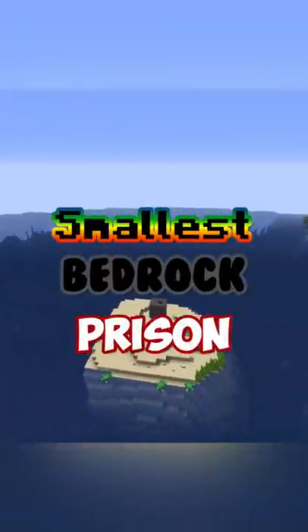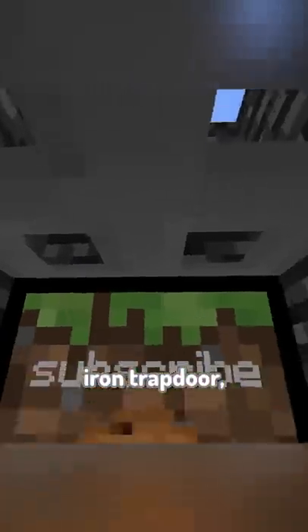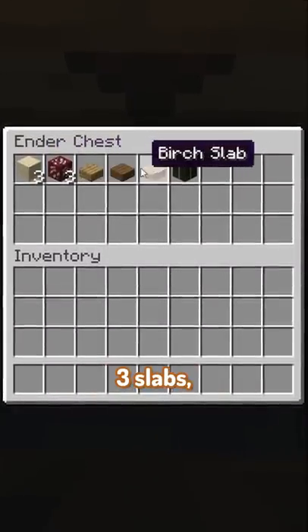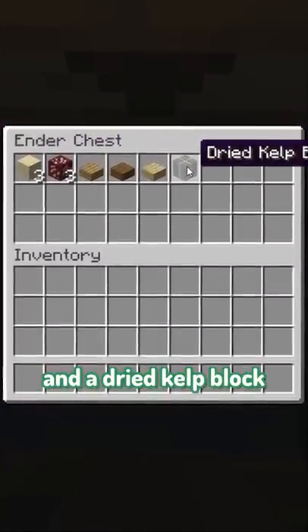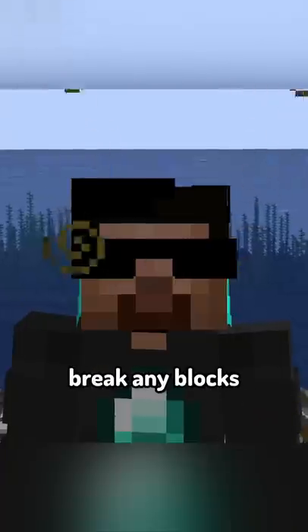This is the smallest bedrock prison. Inside the box, there's a painting, iron trapdoor, crafting table, command block, and a chest that contains 3 sand, 3 nether quartz ore, 3 slabs, and a dried kelp block. Additionally, you have infinite mining fatigue, so you can't break any blocks.